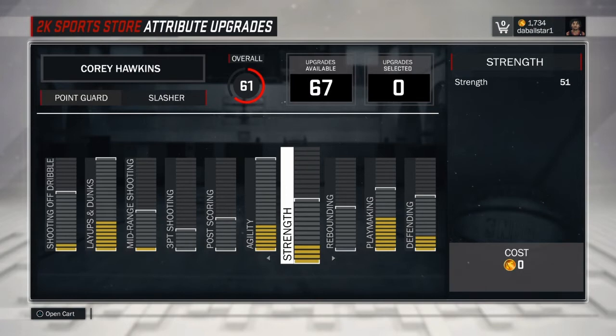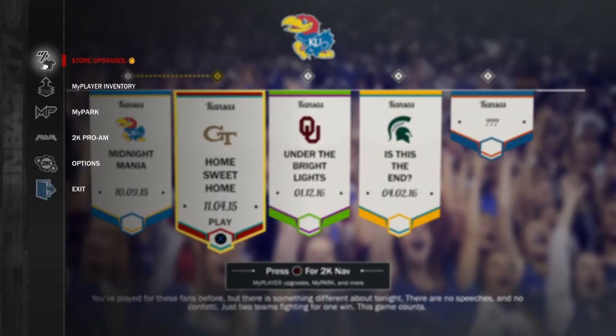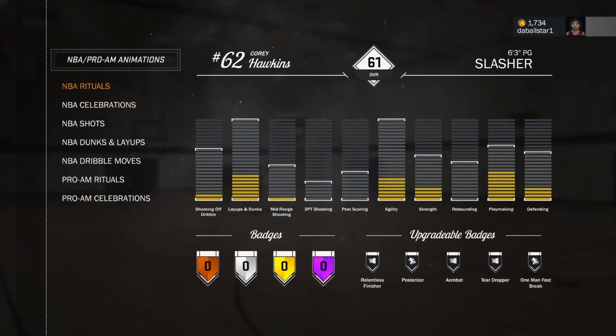Like I said, this is a 6-3 slasher and I wanted to make him like Westbrook because that's how his guy was. I put his weight to 225. As you can see, he's a 6-3 slasher and he's only a 61 overall right now. I did a little bit on him, put a few attributes on him, but I still got to get this guy right.